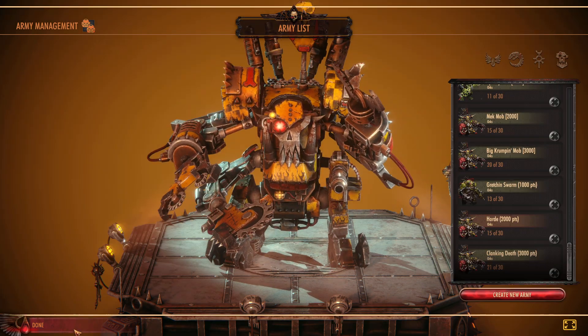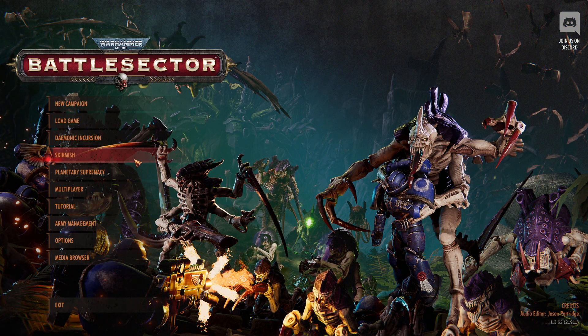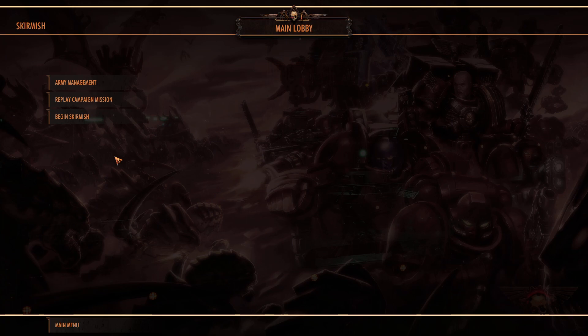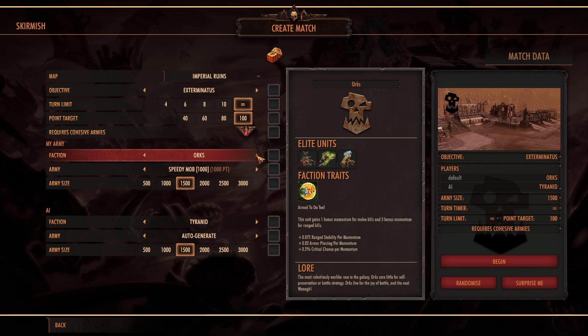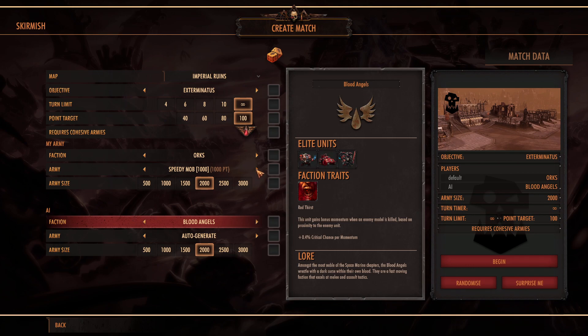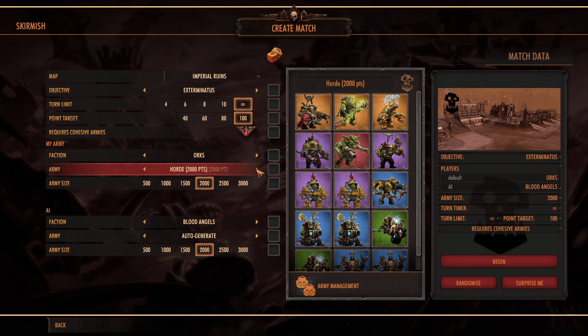We're going to take out my Horde Army and hit up a 2,000-point Marine force. I have a couple of different forces — some have DLC units, others don't. We want to play the Orcs at 2,000 points going up against the Marines, using my Horde army, not the Mech Mob.